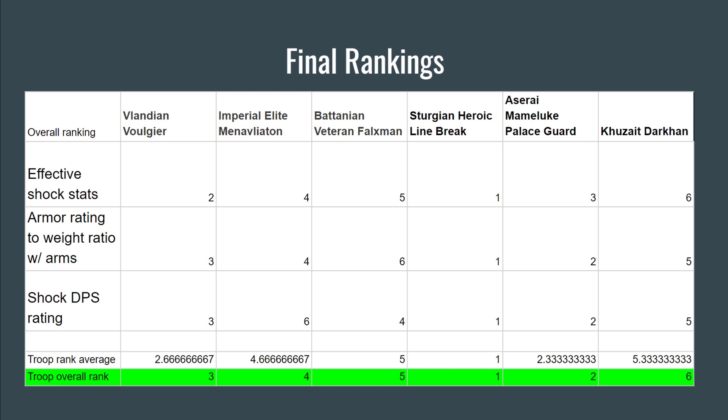That's basically the breakdown. I'm sure people will have some concerns with the methodology, but this is how I personally felt was best to judge shock troops — mixing DPS, movement, and their ability to get to the front line and cause as much havoc as possible. These stats took a while to make, so if you enjoyed it I'd appreciate a like and share, and subscribe if you like this kind of content. Let me know and I can do breakdowns of other troop lines as well.